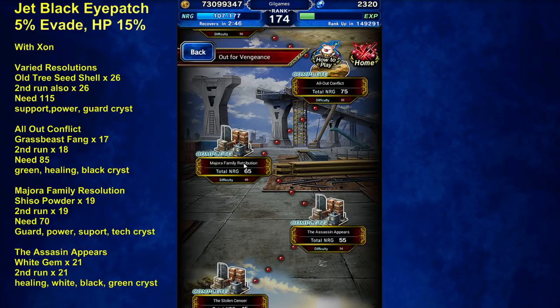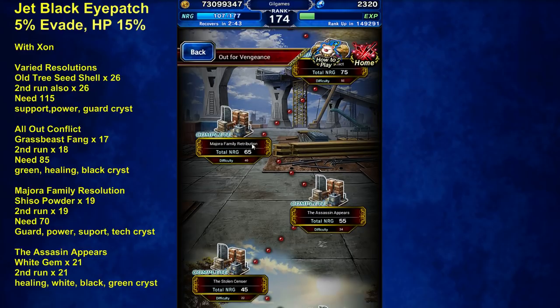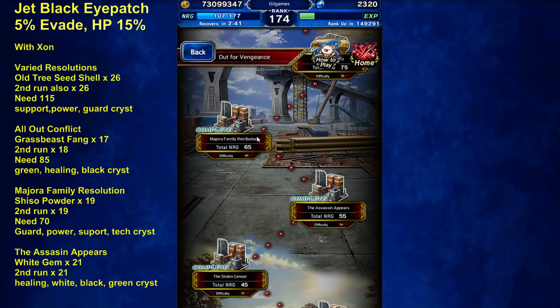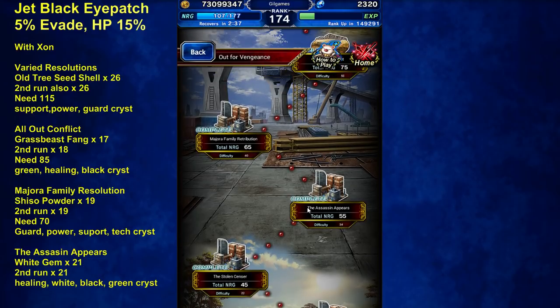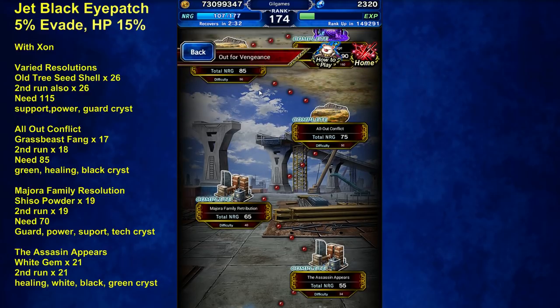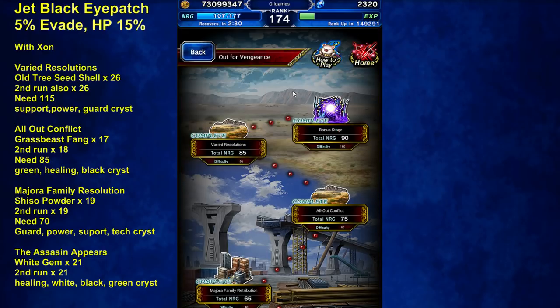Majora's Shisho Powder — I got 19 per run. The Assassin Appears — I got 21 per run. So each stage will take three to four runs to collect enough materials for the eyepatch, but it's so rare and awesome it's worth doing.